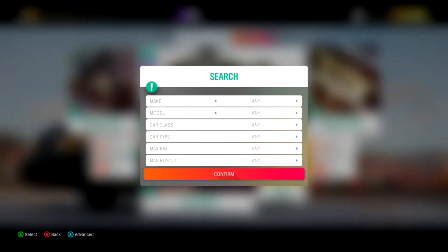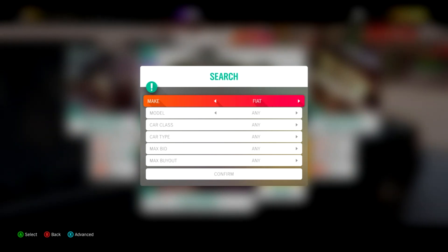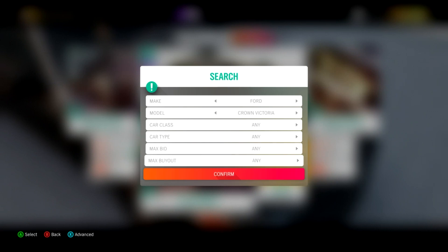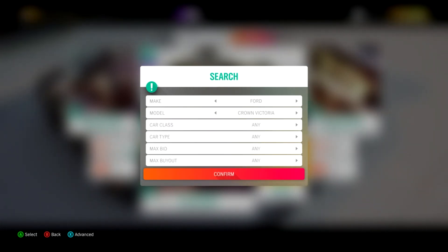Press on search cars, then for make go to Ford, and then for model go to Crown Victoria. You don't want to put anything in the price fields.